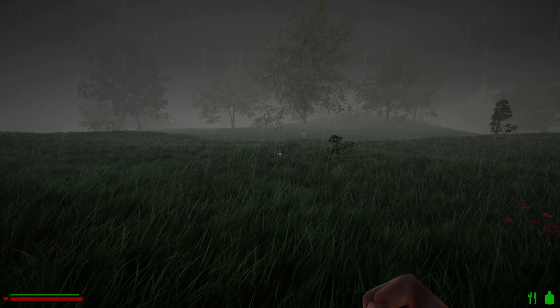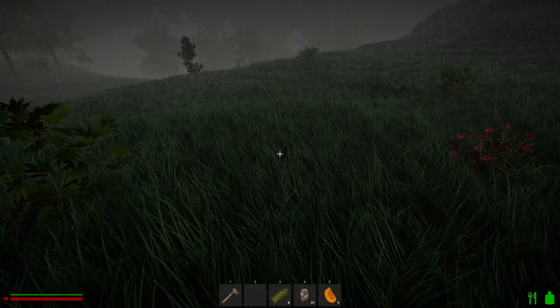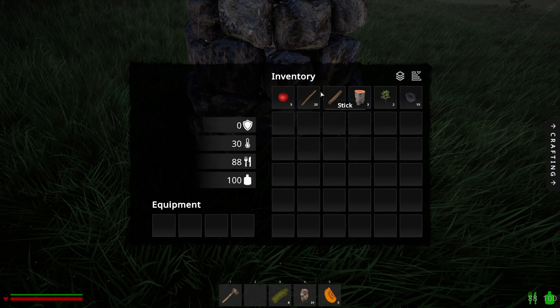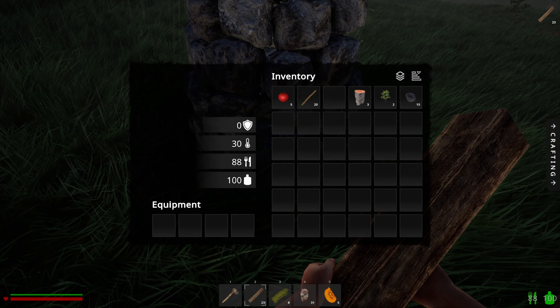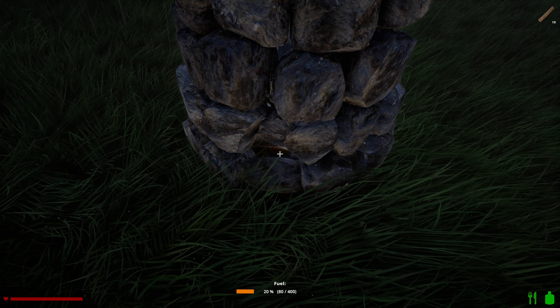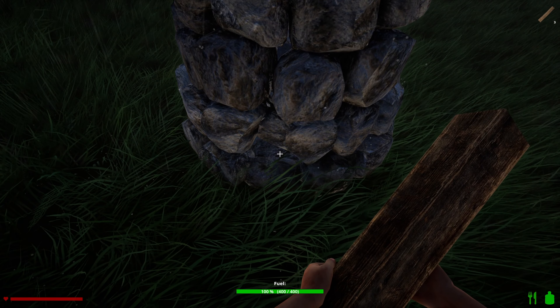Let's go get some wood - or do we have some? Oh, we've got lumber, that's right - you need to use lumber. So let's load this up. Hold down the right mouse button to load that up.